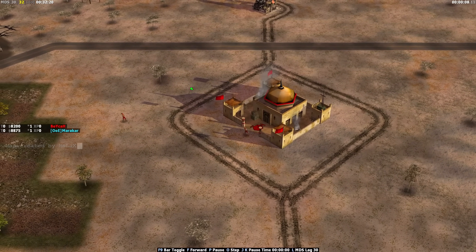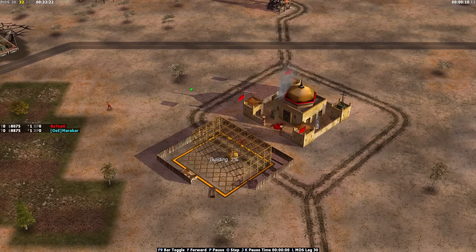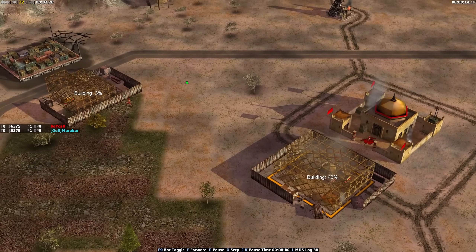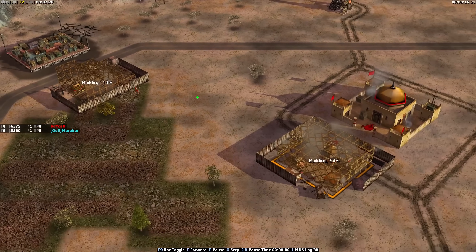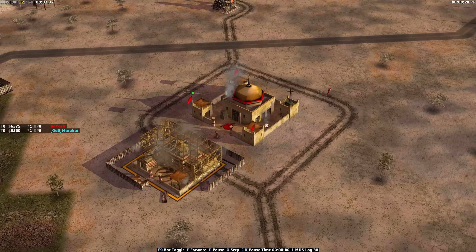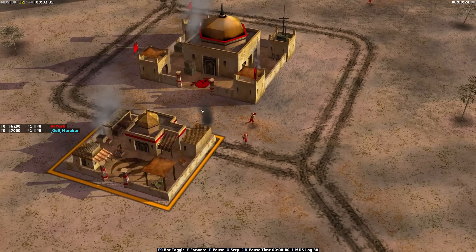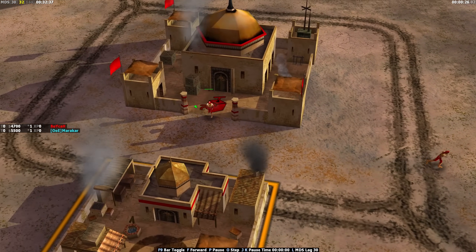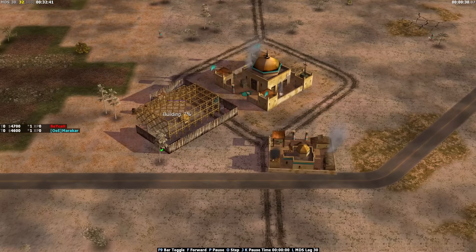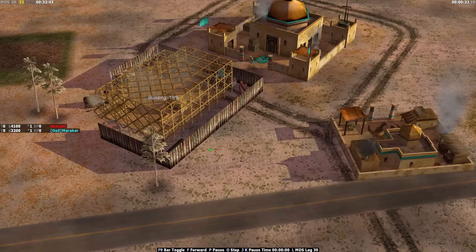Yo guys, what is up, welcome back to Support Zero, welcome back to another pro 1v1 match. Today we're on a map called Liquid Gold — haven't seen this one for a while, actually a very decent map. We've got a Julia mirror matchup: up in the top we've got expert player Julia Demolition in the red, this is Boika, all the way down in the south facing him today with the cyan, also Julia Demolition.